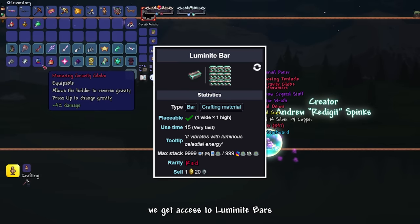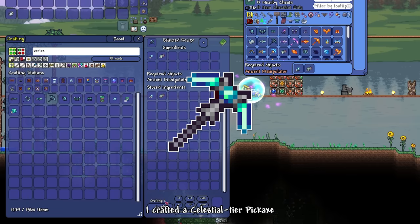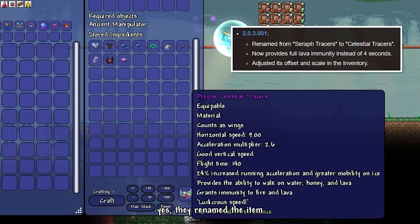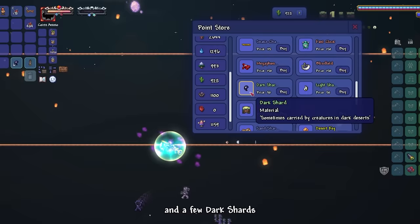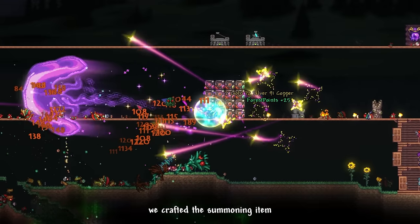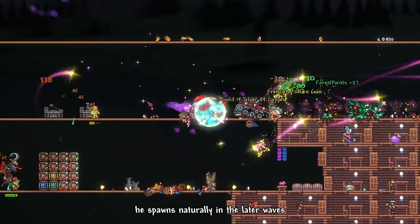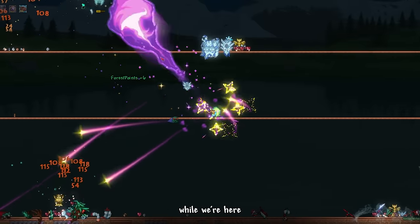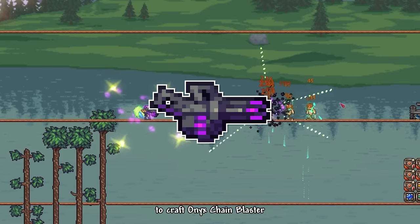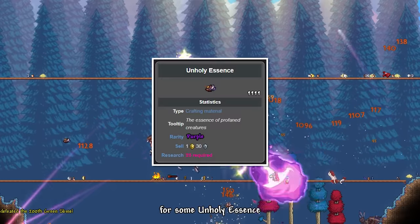By defeating Moon Lord, we get access to Luminite Bars. We also got the Celestial Starboard Wings — the best wings in Vanilla Terraria. I crafted a Celestial Tear Pickaxe and upgraded my boots to the Celestial Tracers. I bought a shotgun from the Arms Dealer NPC and some Dark Shards from the Point Shop mod to craft the Onyx Blaster. We also crafted a summoning item for the Frost Moon, as we need Santa-NK1 to drop the Tactical Chaingun. We defeat the Frost Moon up to wave 15, then combine the Onyx Blaster and Chaingun to craft the Onyx Chain Blaster — my favorite weapon line.